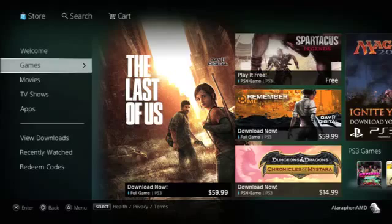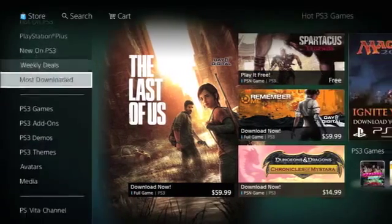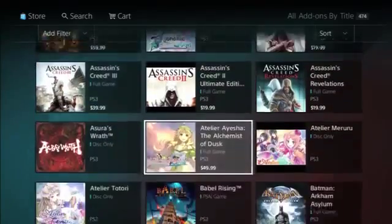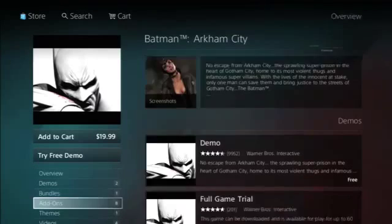In order to unlock the Iceberg Lounge, you'll have to download the Challenge Map Pack DLC bundle, which will include the Iceberg Lounge Challenge Map. You can find it on the PS Store under Games, PS3 Add-Ons, Search by Title, scroll down to Batman Arkham City, Add-Ons, and then Challenge Map Pack. It can be purchased for $2.99.